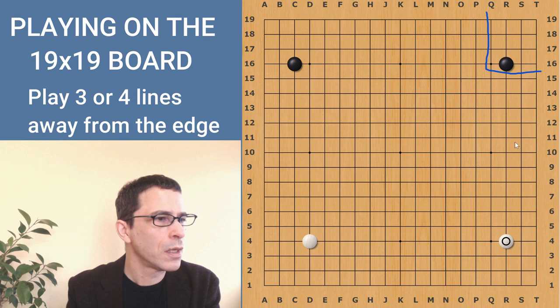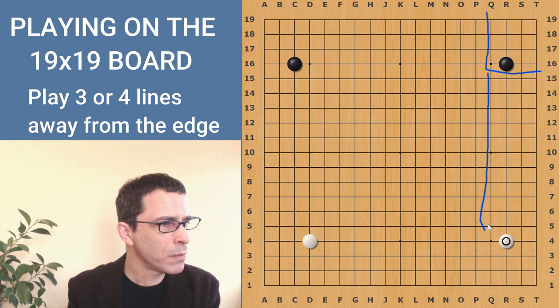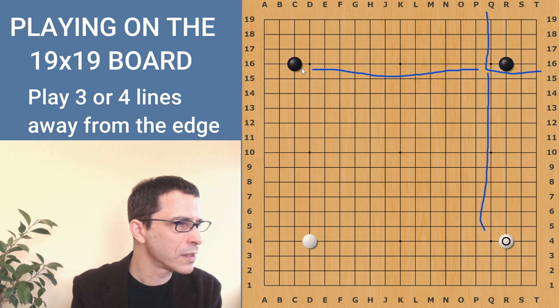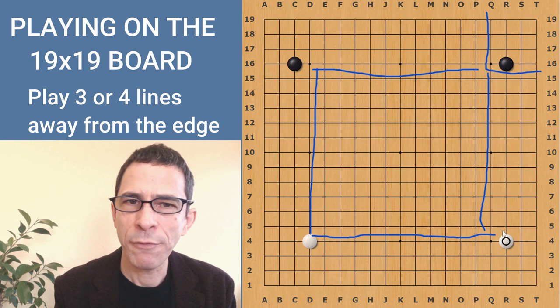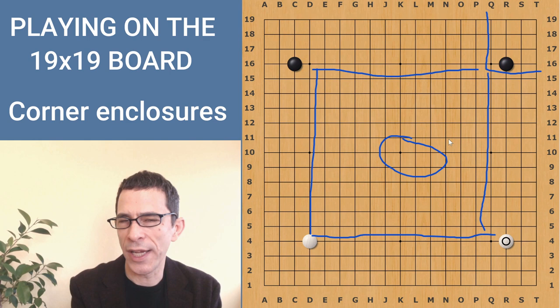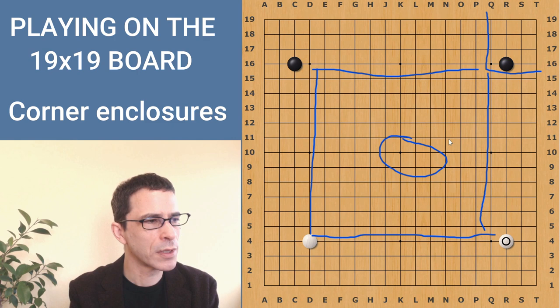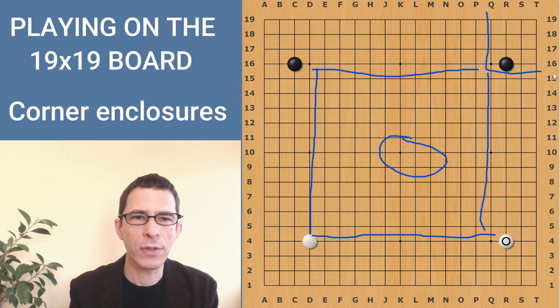After the corners, there are areas called the sides — the same distance from the edge of the board, about four lines away, and between the corners. These are the four sides, which players start to play after the corners. The area in the center of the board is usually kept for last, because it's relatively difficult to form groups or territories in the center. It's a lot less efficient to surround territory there when you have to build four walls, instead of just the two walls you have to build in the corner.